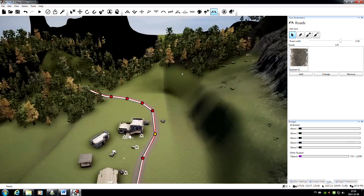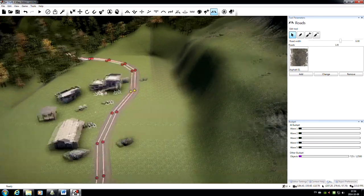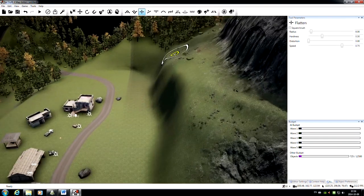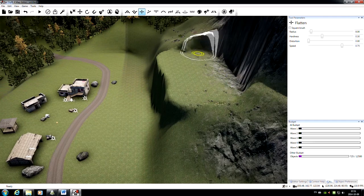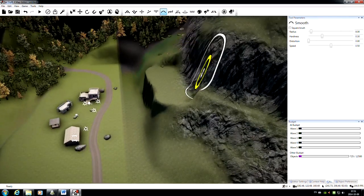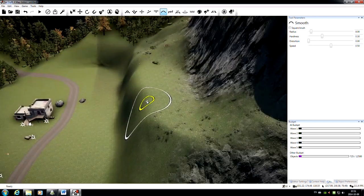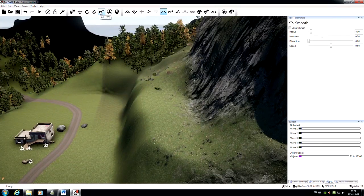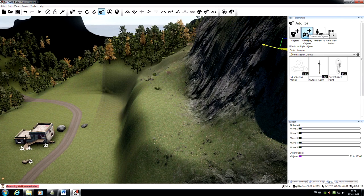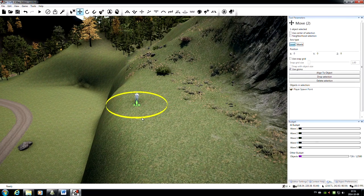The next thing we want is somewhere for our player to spawn. It's nice for the player to have a good overlook of what they're getting themselves into to start with. Let's create a little overlook right here — I'll flatten that out once again, grab the Smooth tool to get rid of the sharp cliffs, and there we go. Now in the Add tool, we're still in the Gameplay Objects section, which is perfect because here is our player spawn point. I'll drop that right here on the edge and give it a little spin to make sure the player comes in facing the right direction.